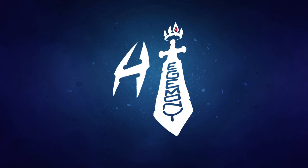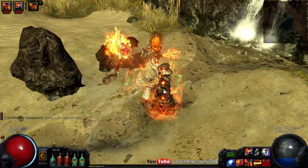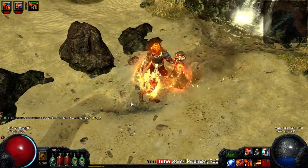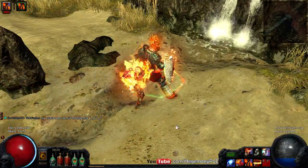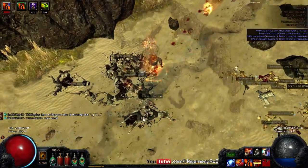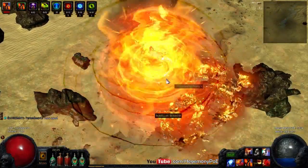What's up guys, it's Hegemony, and I wanted to give you guys a sneak peek on an upcoming project I have with the Hierophant. As you guys know, I'm a big fan of burning damage and proliferation, so this is an idea that brings an old skill back to life — and that skill is Discharge. This is not a cast-on-crit build; this is a self-cast multi-charge Avatar Fire Discharger. Admittedly I have some tweaking to do, but conceptually I think I have it down.